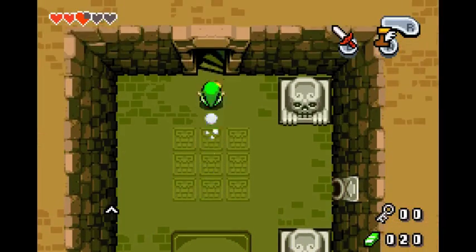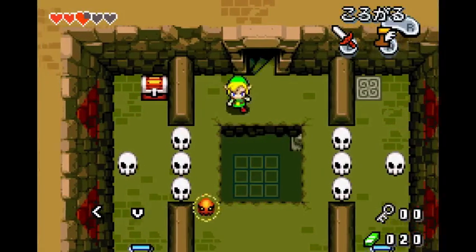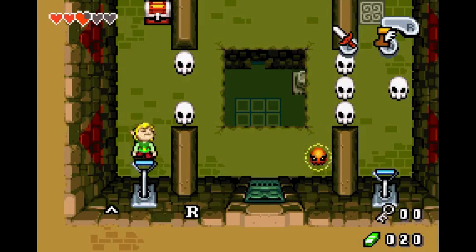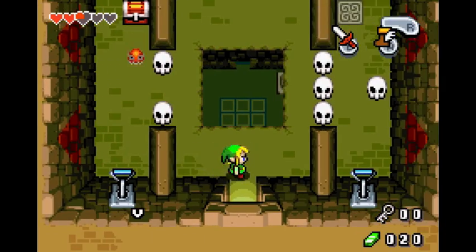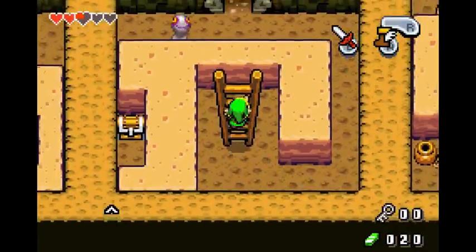Hold down-right, then roll past the electric guy right here. Pick up the skull. When you throw something at a skull child, it dies in one hit. If you go fast enough, you can roll past it before he gets back. Anyways, they die in one hit — so pots, skulls, bombs, whatever. Roll around this way.